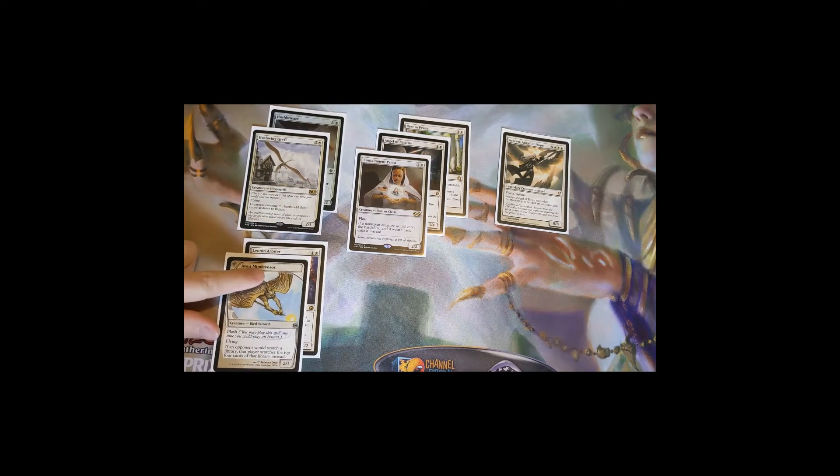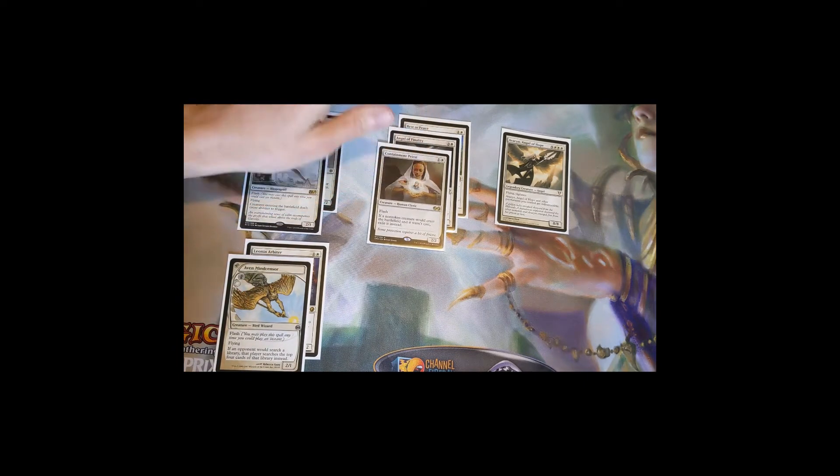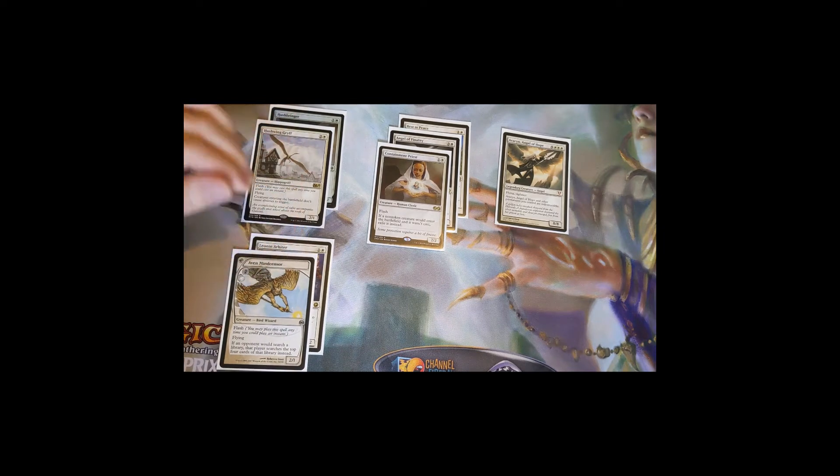With Aven Mindcensor, they crack that fetch land and you flash it in — they look through the top four and if they don't find it they just crack the fetch for nothing. Or if they search with Demonic Tutor, they only get something from the top four instead of what they're really looking for. These are great hosers for library searching, and we don't really search libraries ourselves in this deck so these don't hurt us.